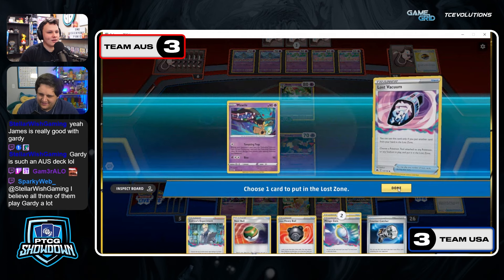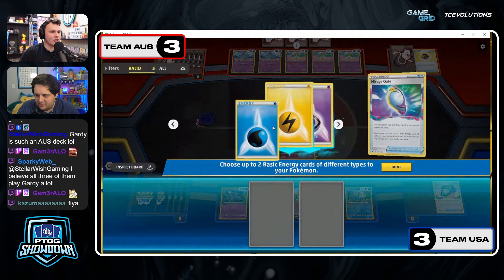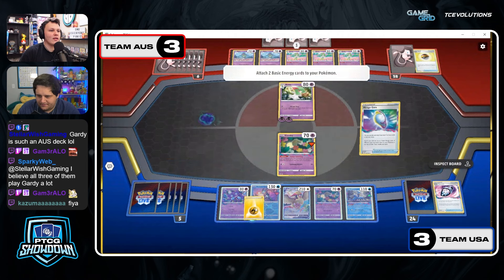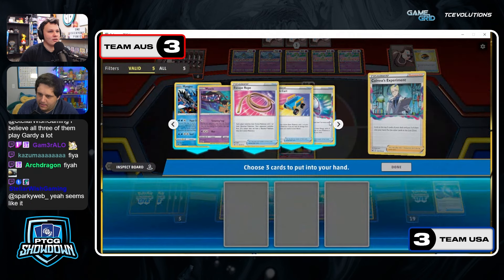They're going with the Gate before the Colress — so they can load up two energy on the Greninja now. They didn't put the Lightning on... they can always pull Lightning and Psychic out of the deck. I guess that's another Colress to commit though. It's a lot of Switch cards — I wonder if Kyogre is okay in this matchup. I wonder if you just get the extra Switch card to be honest.